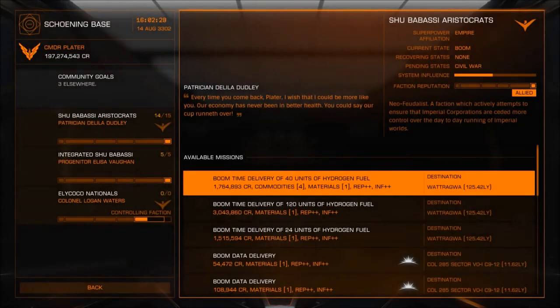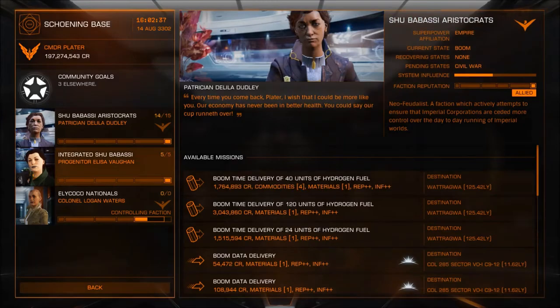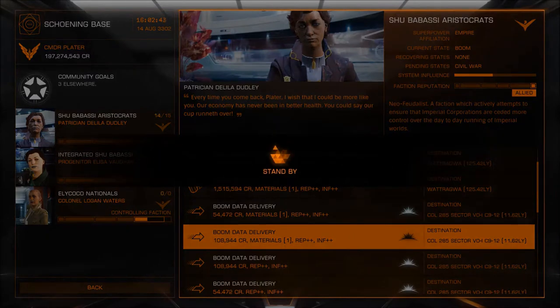It really breaks the immersion and I'm a big fan of that. But anyway, on with the guide. So you go into the mission board and you look at the different factions that you have available there. We're looking for any of the Empire factions — it's got an Empire symbol next to them. You're going to pick up as many of these boom data delivery missions to the same system as possible.